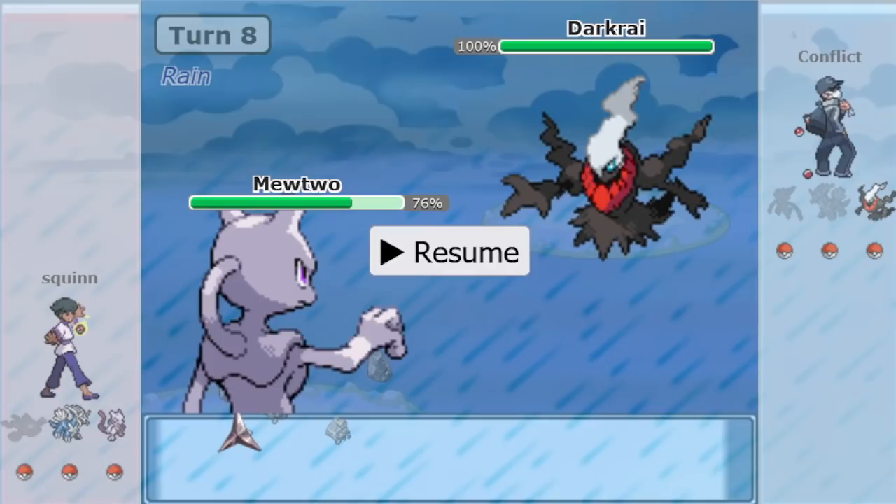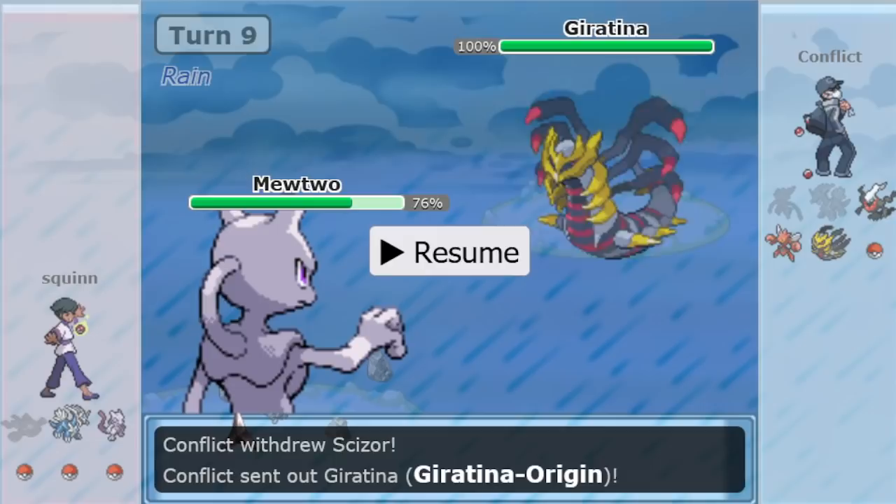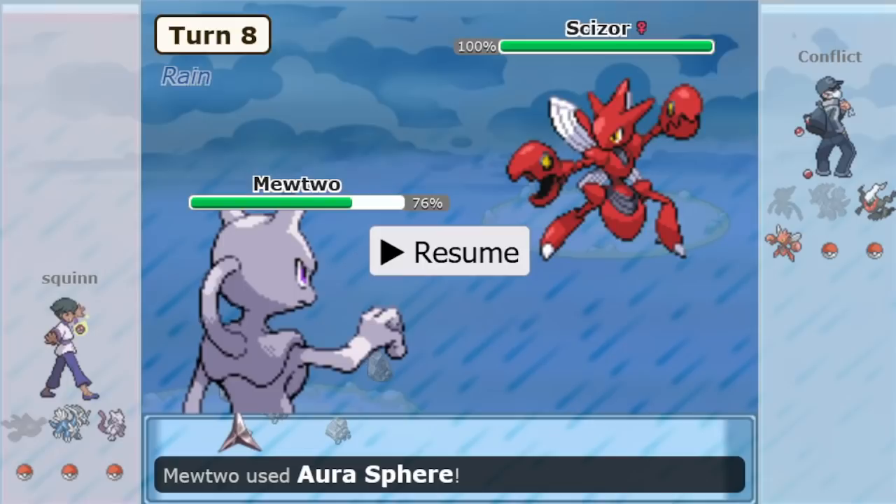Scizor comes into the Darkrai and it looks fairly safe. I got so excited over the prospect of Mewtwo potentially using Fire Blast, even on a rain team — because there's also potentially a Groudon in the back. Just because there's a Kyogre does not necessarily preclude it from using Fire coverage. So if Conflict wanted to U-turn, it would be very reasonable to do so. But he makes a great play and goes to Giratina-O, and Squinn uses Aura Sphere again.